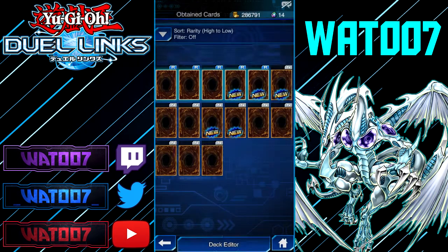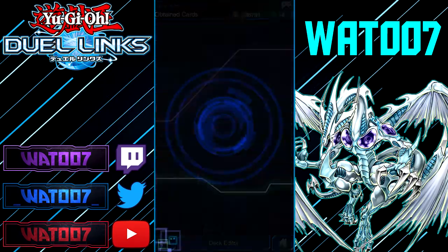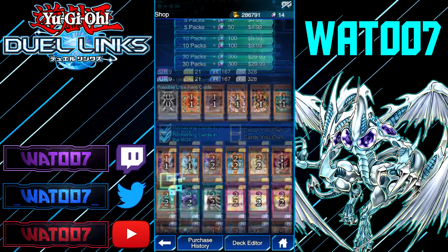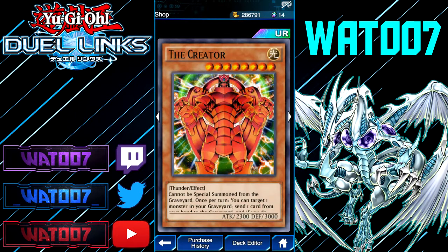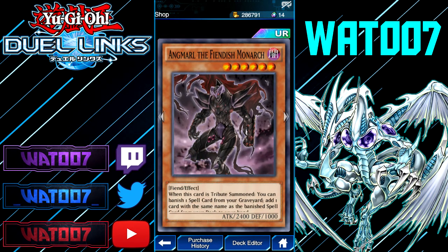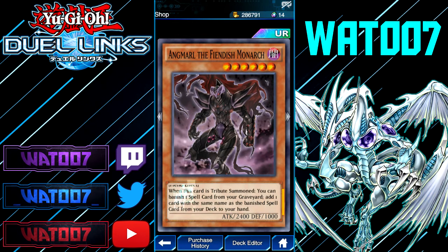So that's going to be it for our 25 packs. I kind of want to take a look at some of the other cards though — definitely going to want to save up my gems for more cards from this set. We have The Creator: cannot be special summoned from the graveyard. Once per turn, you can target one monster in your graveyard, send one card from your hand to the graveyard, and special summon that target. That's really good. This other guy — if tribute summoned, you can banish one spell card from your graveyard and add one with the same name.